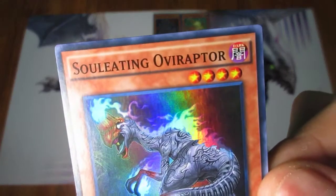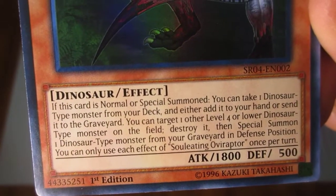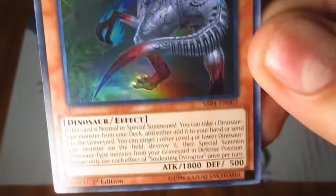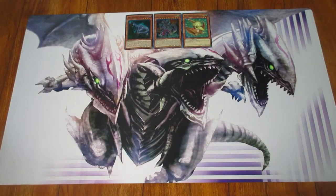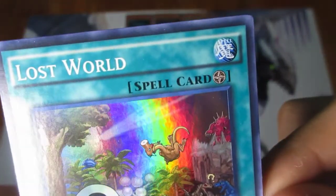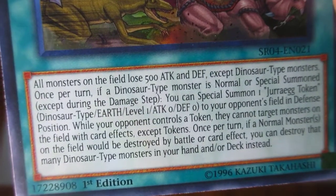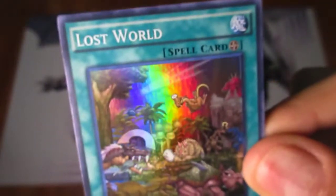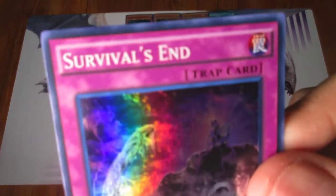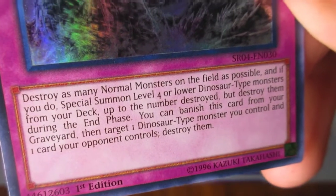Then we have Soul-Eating Oviraptor — good card, also good for a level 4 in terms of stats. And then we got Lost World, which is a field spell — it's a much better version than Jurassic World. And then the last one is Survival's End, which is a normal trap card.